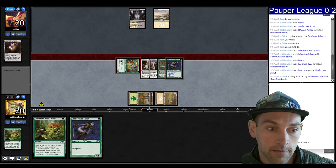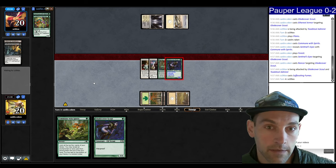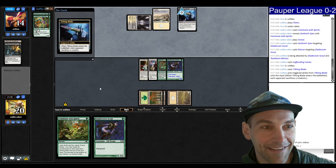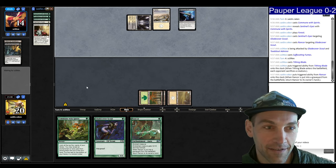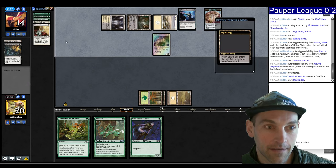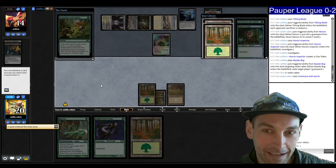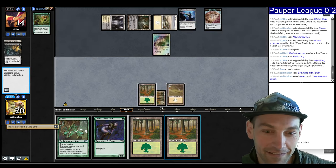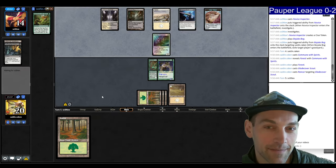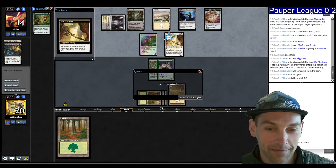They take eight — it's a pretty big turn three. There's the Fumes, they take six. Tithing Blade — really brutal. Rancor comes back at least. A Novice Inspector. Sentinel's Eyes — they have a Pachuca Pog. Absolutely trashed. Take the forest, Scout, Rancor, scoop. We cleared some lands and some Bogles. I'm going to concede. Absolutely wrecked.